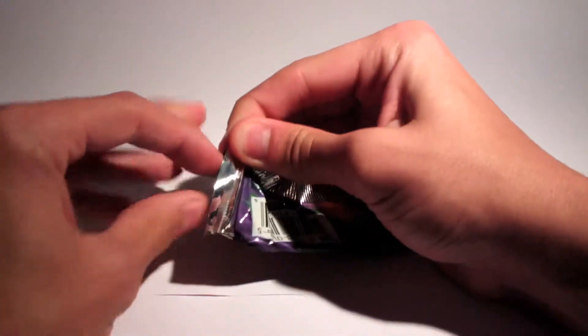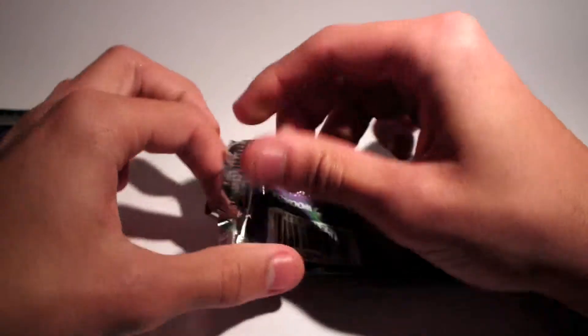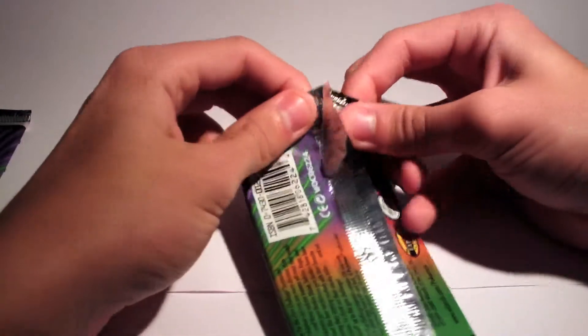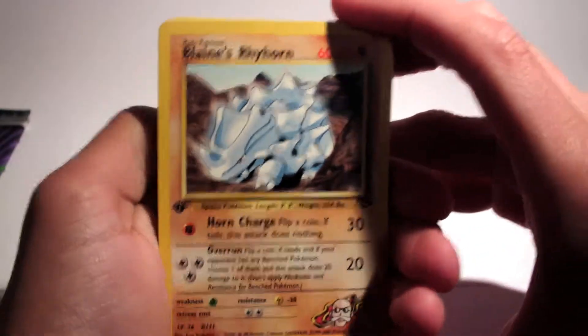We'll open up the Sabrina pack first. I've never actually opened up the gym challenge before. I have owned cards from them though, which is kind of odd, but I'm going to try to savour the packs here. I'm not too sure what the card trick is — I'm going to assume it's a 1, 2, 3, 1 like usual in the base sets, but we'll find out. I'm hoping for a holo, that would be nice.